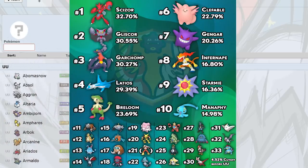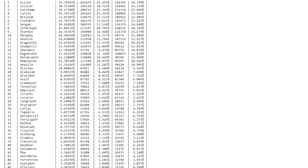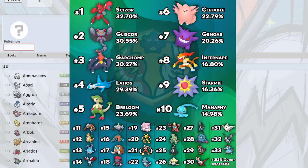The first Pokemon at 32.70% usage — out of over half a million battles — is Scizor. That is absolutely insane. There were actually 261,479 Scizors used. That's crazy. Scizor is number one in usage, and there's honestly no surprise here. Manaphy, Latios, Starmie — Scizor just comes in, eats every hit, and U-turns out. It's the best defogger right now in my opinion.